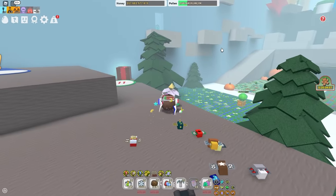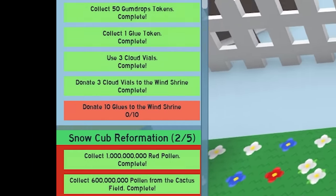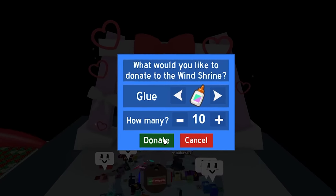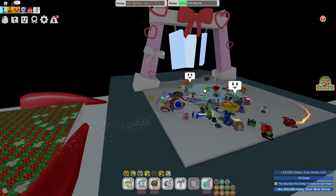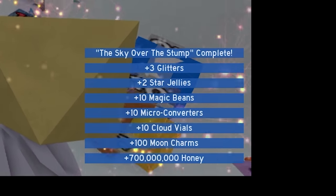Stupid memory match. Anyway, we just got to wait until it's nighttime. I do have a quest I can turn in — I just have to donate 10 glues to the wind shrine. I'm going to want the pedal belt eventually, so donate 10 glue. Quest is completed, and a windy bee spawned. So let's talk to the spirit idiot. She's going to talk for 10 years. And she gave me three glitter — that's pretty good.